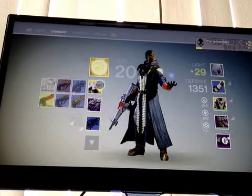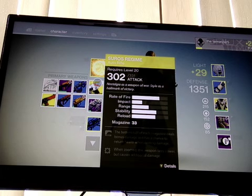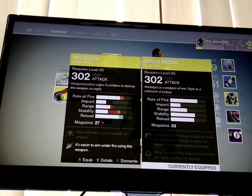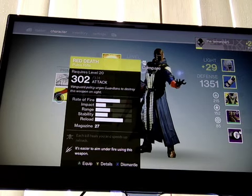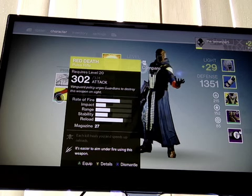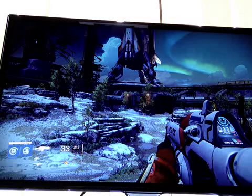Silver Game costs you 23 strange coins, which is an odd rifle. Red Death is, I believe, 13 or 17, somewhere around that — no higher than 17. So, this one's a pulse rifle. Both can come from Xur.